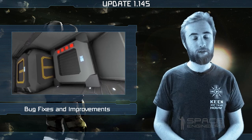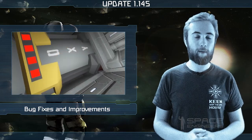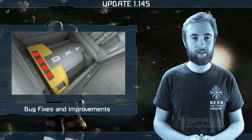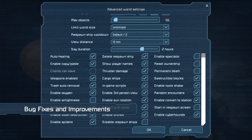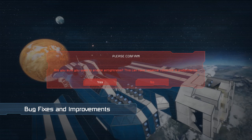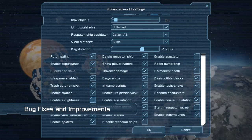We're also making some changes to the default world settings. The majority of our players do not fully utilize the oxygen pressurization system in the game. It can have a significant performance impact, so for now we are disabling it by default. If you would like to use the pressurization system and are willing to accept the potential performance penalty, you can enable it in the advanced world settings.